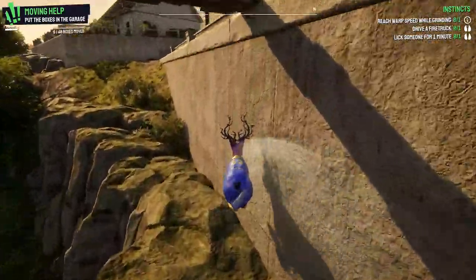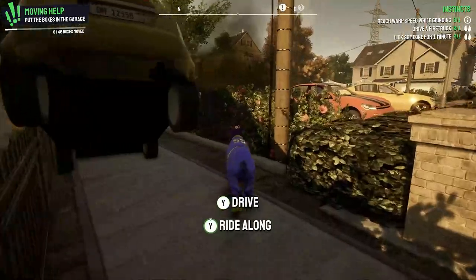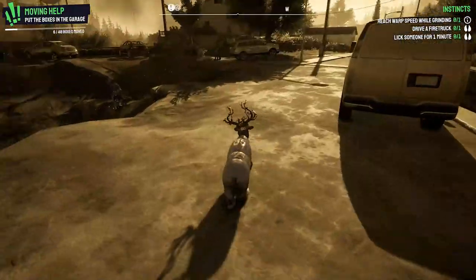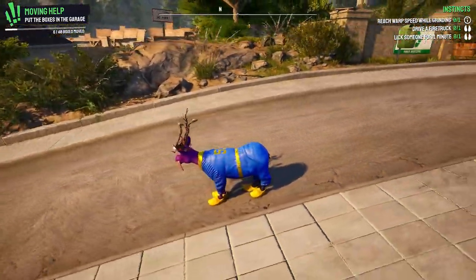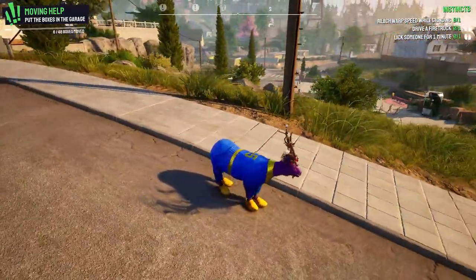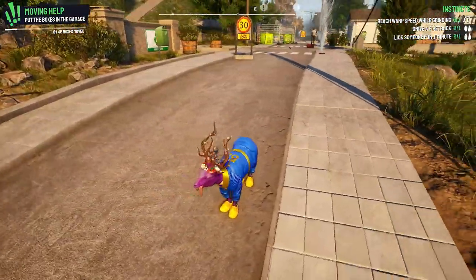The vault would remove all entertainment media from the dwellers in an experiment to see how that would affect the population. After the explosion, NPCs will mutate in the area, growing limbs randomly on their body. This is a wonderful Fallout easter egg, and it was indeed a welcome surprise in this fun and unique world provided by Goat Simulator 3.